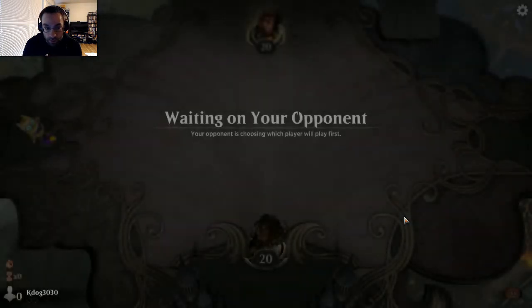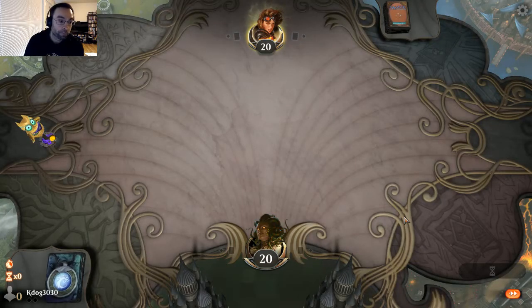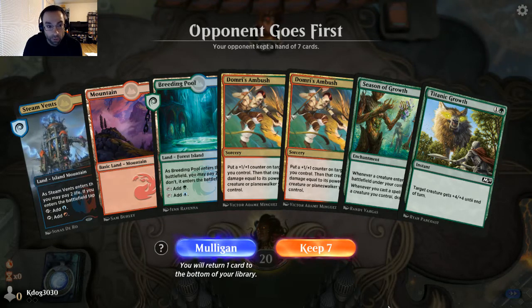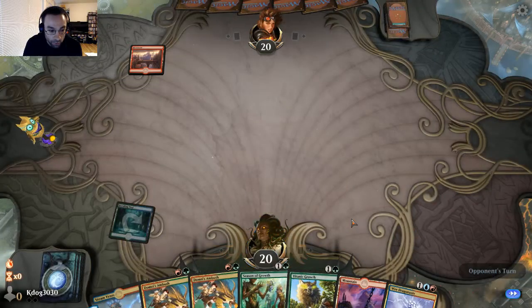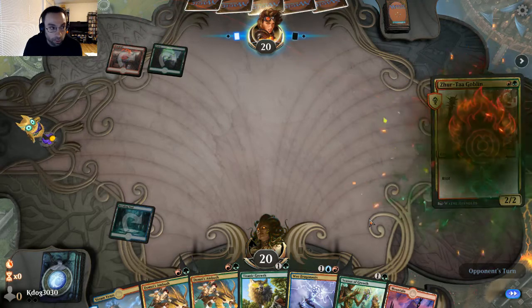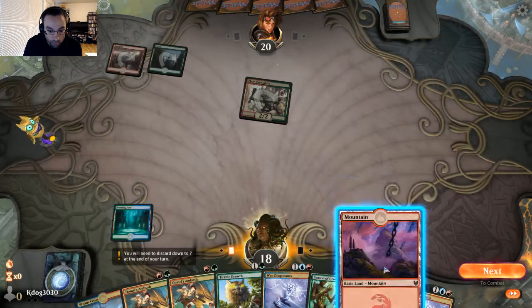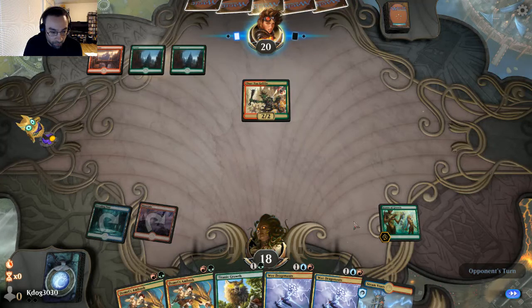Match one, we're up against King Fu — they'll be on the play. Opening hand has no creatures, but we have Season of Growth and Domri's Ambush. We can Season of Growth turn two, and if we draw a single creature from there we should be good. We'll start with the Breeding Pool so we can get our Season of Growth down without having to shock. Our opponent looks like they're on some Gruul Aggro build, going for the haste. Especially when you don't know what your opponent is up to, guaranteeing you get in for two damage seems like the way to go.